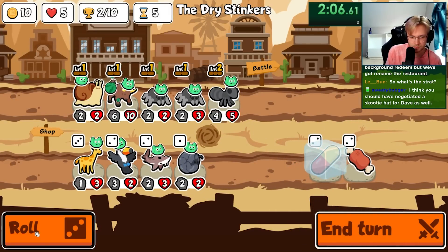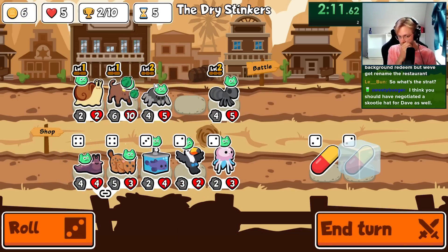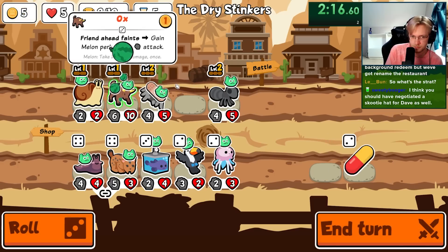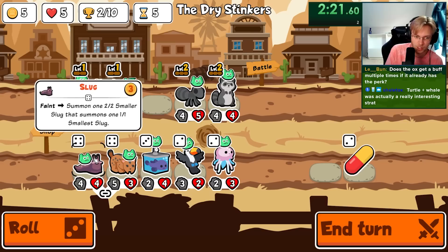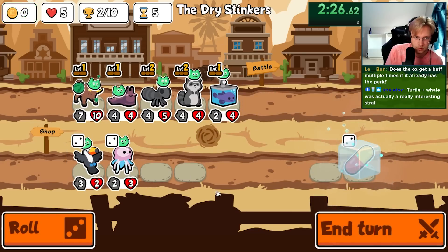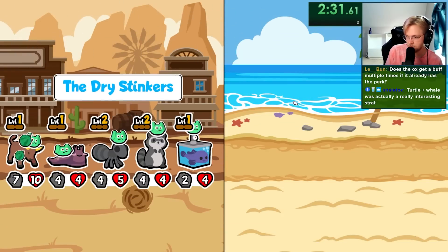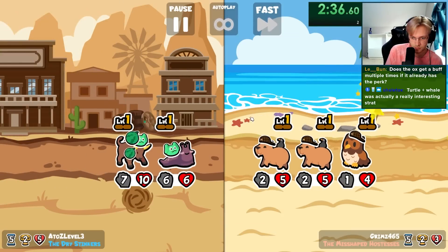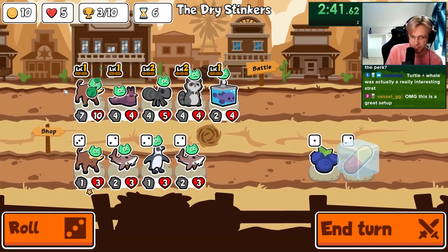We're definitely going to level up the spider. Oh, and then there's slug — already! Let's get a level two tier three. Raccoon's huge as well. What a good start! I mean I think this is the squad — and then we just want parrot and axolotl.